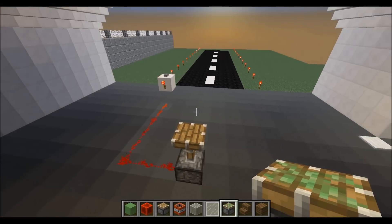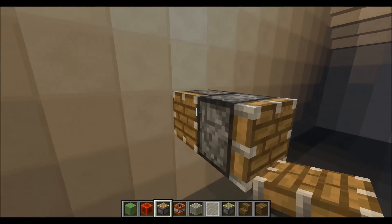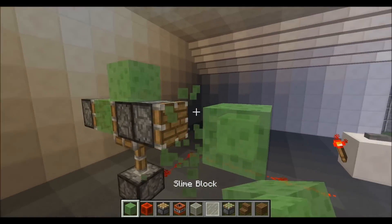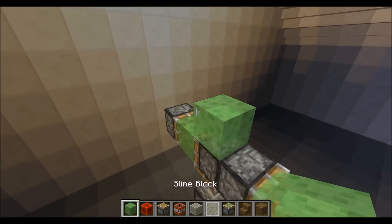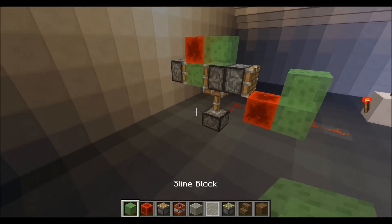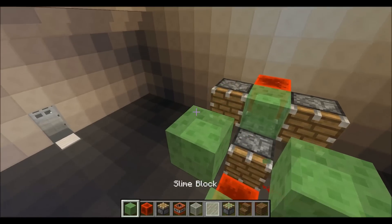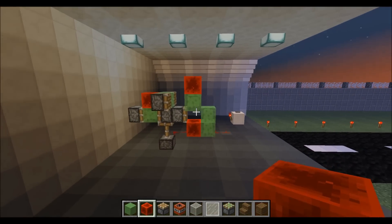Let's go ahead and start by placing a sticky piston facing towards you. Coming back here, placing another piston right here. Next you're going to want to put a slime block right here, then a slime block up here, then a piston. Come out, come down — block of redstone right there. Next, we're going to put a block of redstone right here. Be careful — don't update this piston or else your thing will fly away without you. Let's put a piston right here and a piston right here. Put a block of redstone here and here. So, this is our engine.